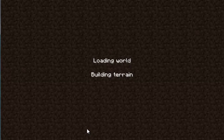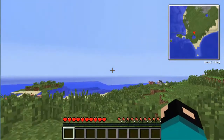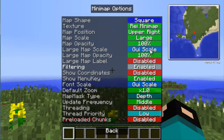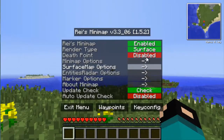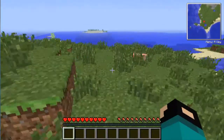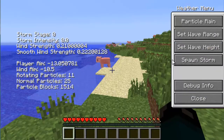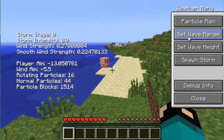Hopefully the timber mod works. As you can see the minimap up there — I think it's too big, so let's set it to auto and make sure we have the death point enabled. Every time I join, you have to take the waves off. There we go.